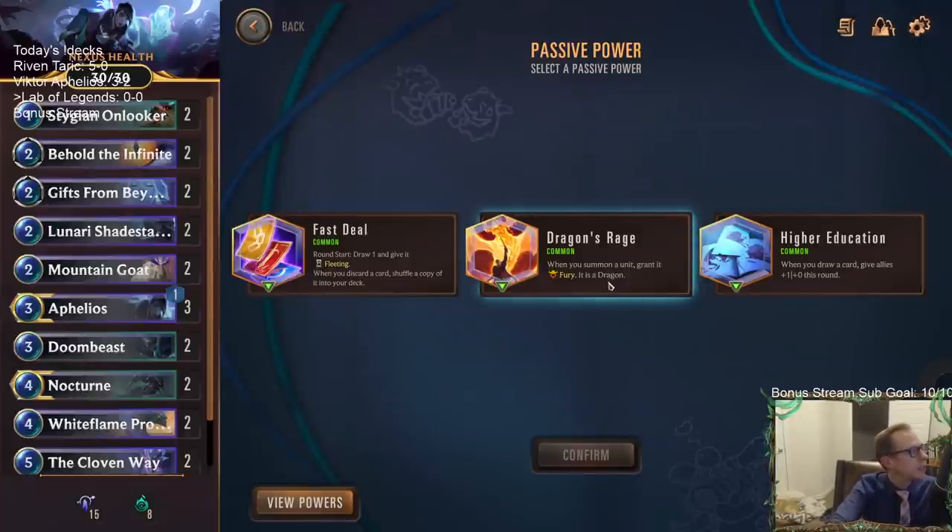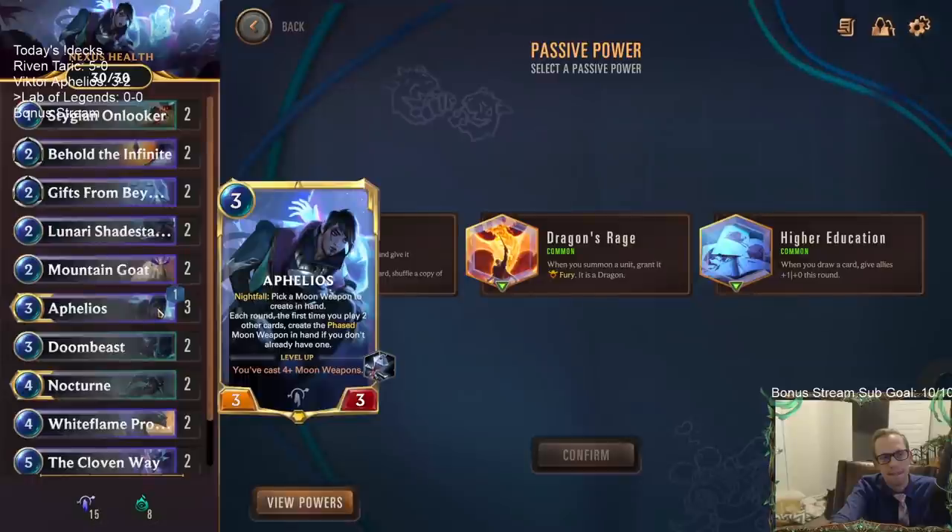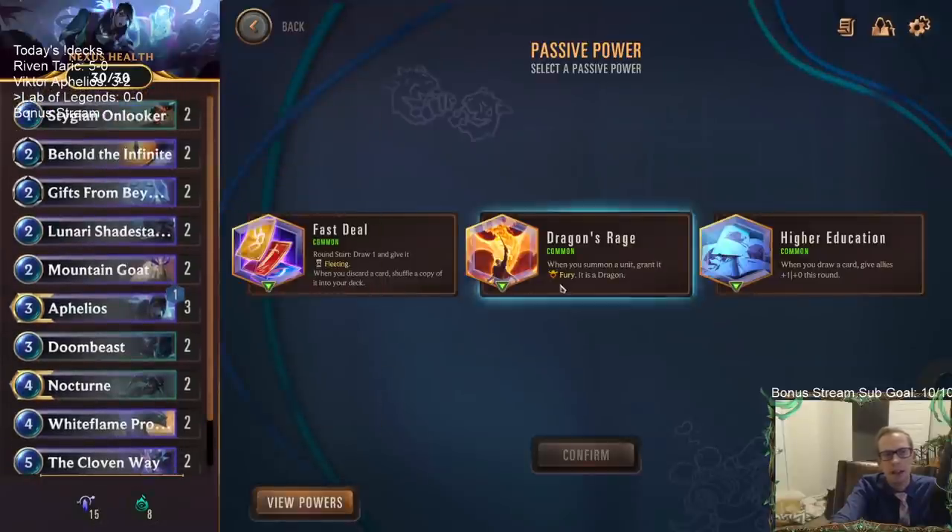We also have Dragon's Rage - when you summon a unit, grant it Fury as a Dragon. That works well since we already have everything has Challenger, so then we can have everything has Fury and Challenger. Higher Education - whenever you draw a card, give all your allies plus 1/+0 this round. I think it's between Fast Duel and Dragon's Rage. Fast Duel is essentially just Round Start, draw a card but you have to play it that turn. Let's go with the Fury. For spells: I don't want Brood Awakening. I kind of want Scorched Earth - with all our things having Challenger anyway, we can challenge something big then Scorched Earth it. We'll take the Scorched Earths.